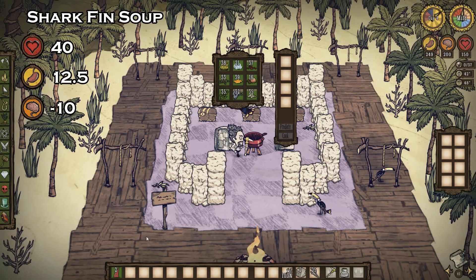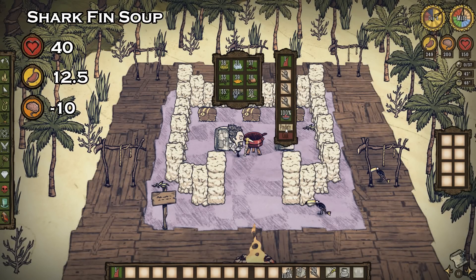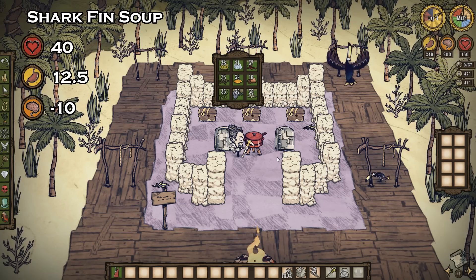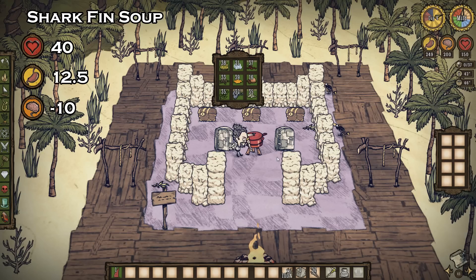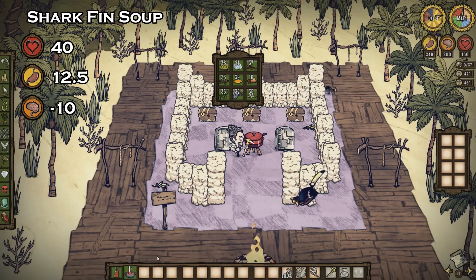A naughty dish to be sure, but a useful one indeed. Sharkfin soup can be made using one sharkfin and three twigs, or even one sharkfin and three ice. This recipe offers 40 health and 12.5 hunger, but costs 10 sanity. On the positive side, it'll increase your naughtiness by 10 — pretty useful if you like to spawn Krampus.